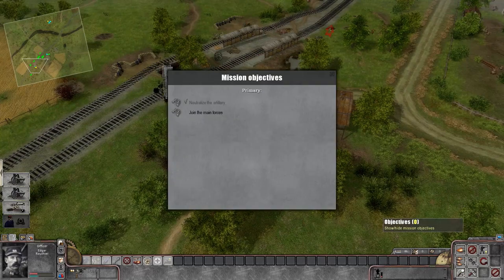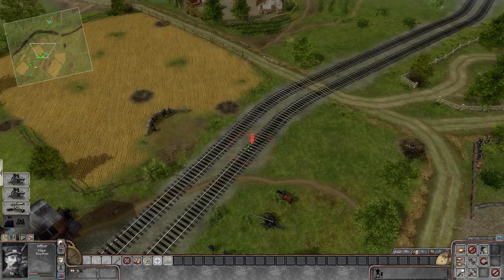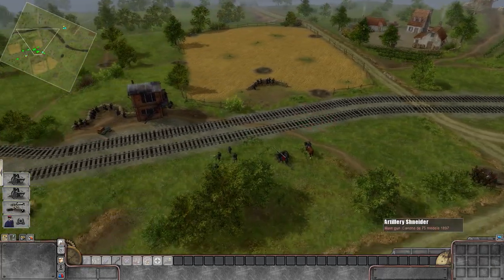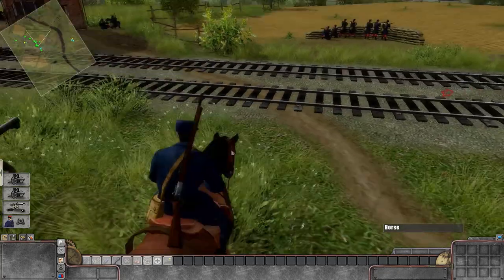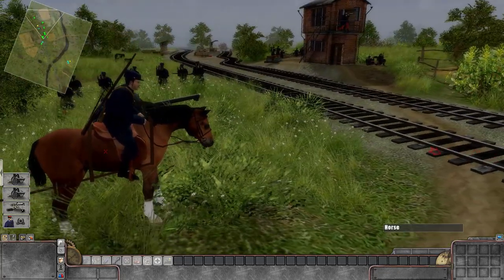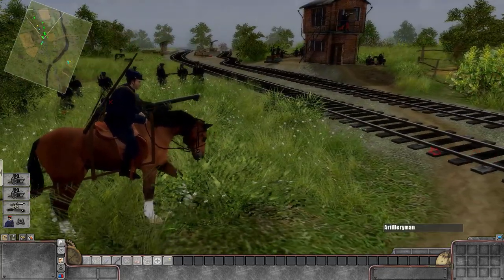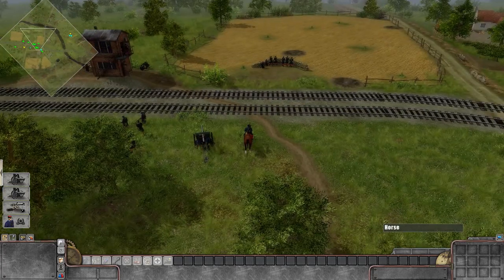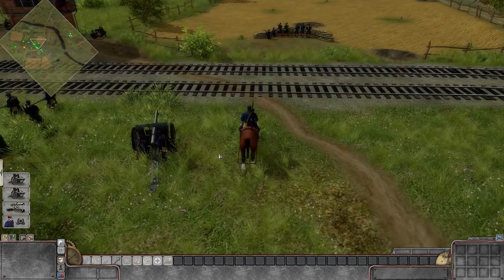Let's get our officer to communicate with these guys and figure out what's going on. If we'd had more men alive — this is baptism by fire, so things are going to be hellish. More men alive means a better defensive position. Let's check our objectives in the lower left corner: it says 'join the main forces.' If we put our officer right here, that should link us up with everybody.